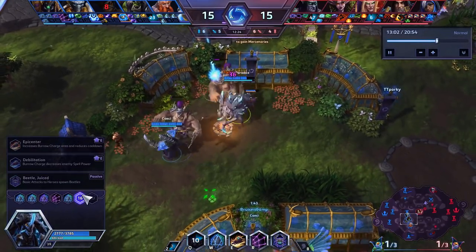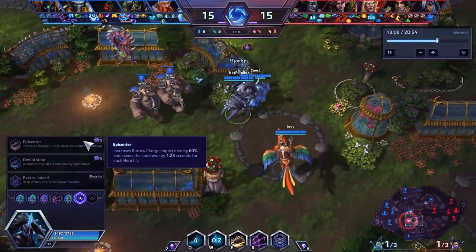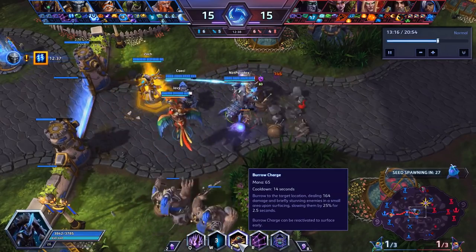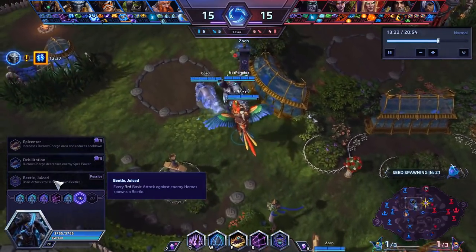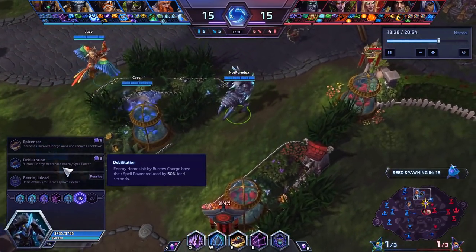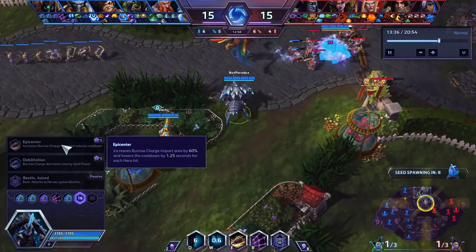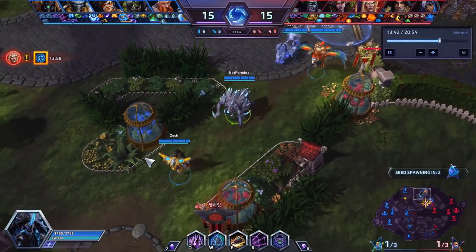At level 16 there is no W talent and no spiky shield synergy, so I usually just pick up Epicenter. It allows me to have a larger impact radius and lowers the cooldown for the amount of heroes hit. I don't like the Beetlejuice talent even in a Beetle build — the fact that you have to hit heroes to spawn Beetles is very bad. I just like having the larger radius so it's easier to hit things. The impact area is just so large you can hit a ton of enemies with it.